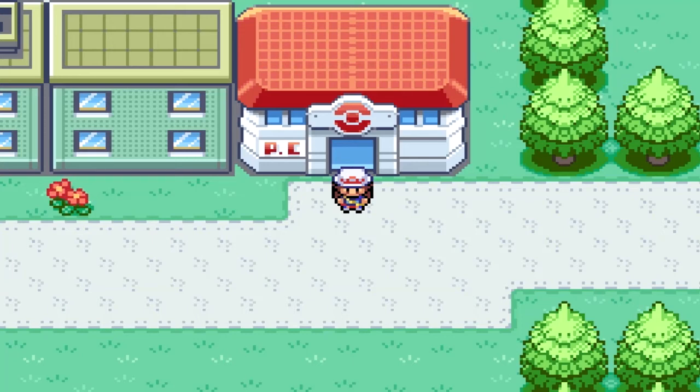Hello and welcome back to a new half-fine video for Pokemon FireRed LeafGreen. Today we're going to be going for Doduo. Doduo has a 35% encounter rate. It can be found on Route 16 in the grass. You need a Pokemon that knows Cut. Let's begin.